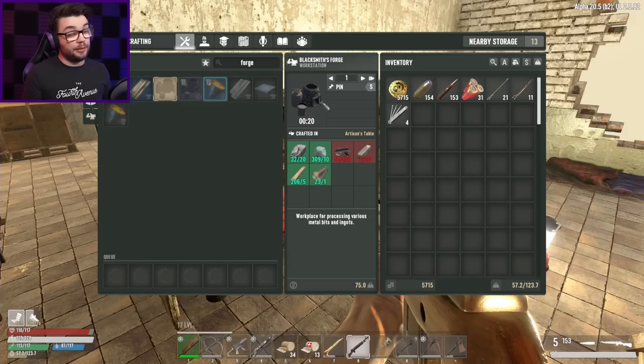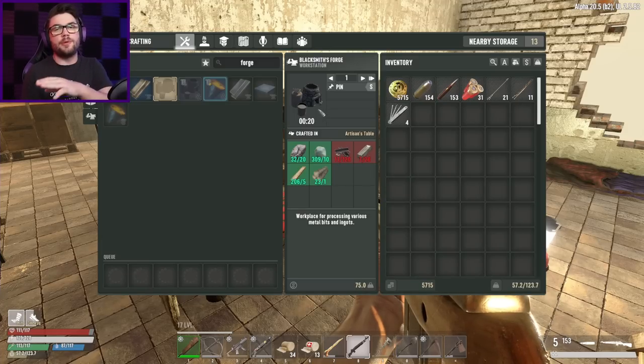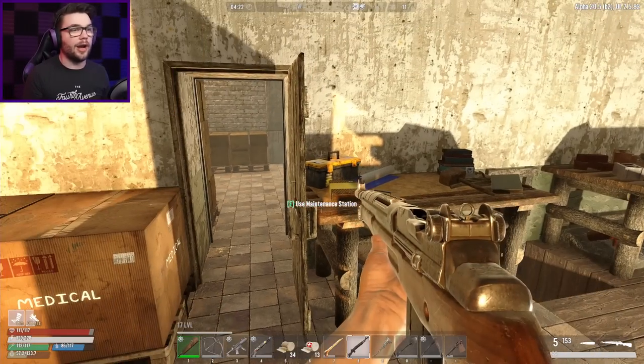Actually, it was the blacksmith's forge I wanted to make. That's what I wanted to make myself. There's too many workbenches now, I'm struggling to keep track. I need scrap iron and iron ingots to make the blacksmith's forge, which will open up all the other things I want to upgrade as well. So that's the next critical rung on this ladder.